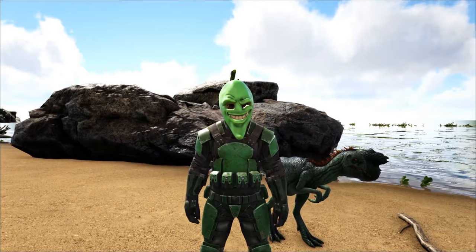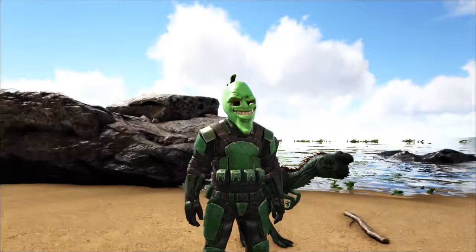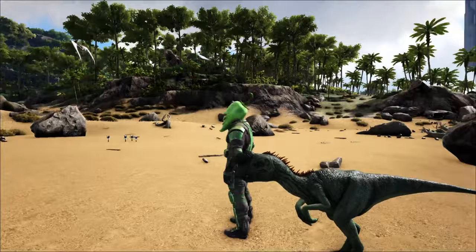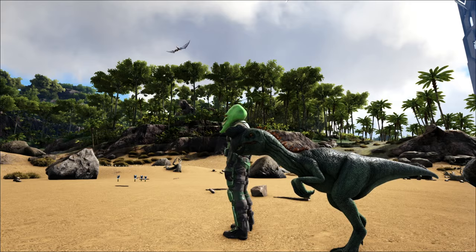What is up survivors, this is Harv with Harv's Corner. For today's taming video we're going to talk about the Oviraptor — the little guy with the funny looking thing on his head that wanders around on the beaches. You've probably seen this guy in a couple places, usually wandering around on the beach, sometimes mistaken for a Dilophosaurus because they tend to be around the same size.